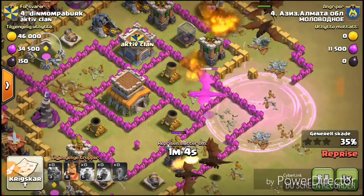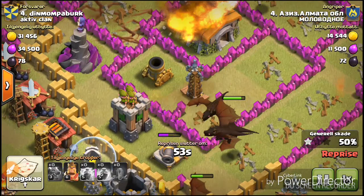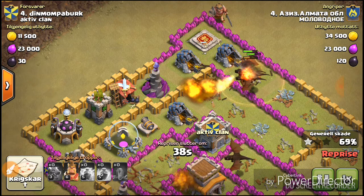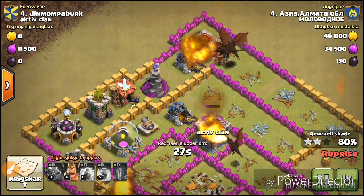I think I'm going to change the base. I could have gotten a chance if the Archer Towers would have been alive, but there are just two. I just got wrecked by a Town Hall eight. He has got a max-level Rage Spell and a max-level Lightning Spell, so he's pretty good compared to me.